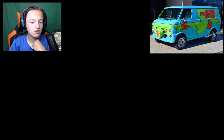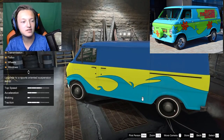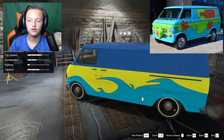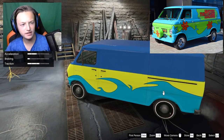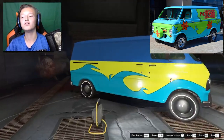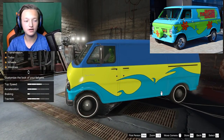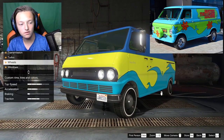Next is the roof, then arch extensions — neither of those match either. For suspension, I actually think the stock suspension is the best because it's not so low that the tires hang over the frame; it gives enough clearance. Stock is the way to go. For the tailgate spare tire — I should have put that in the front, but sadly you can't since the spare tire is on the front of the real van and we can't replicate that. Transmission I'll set to Racing.